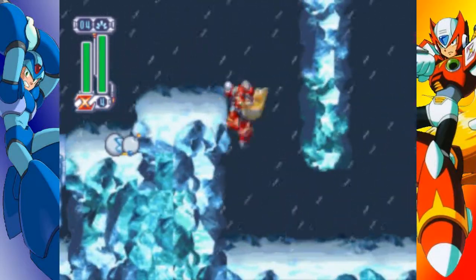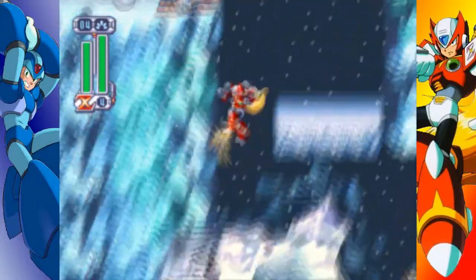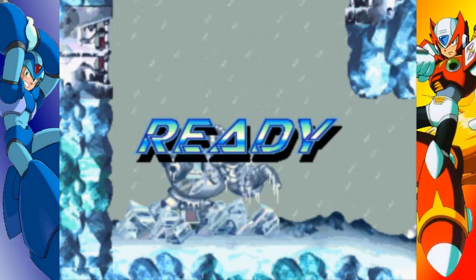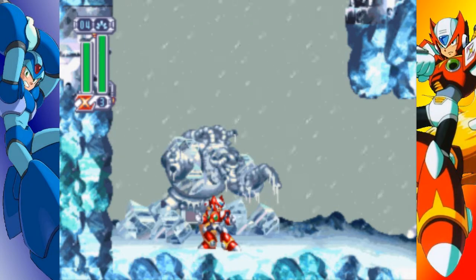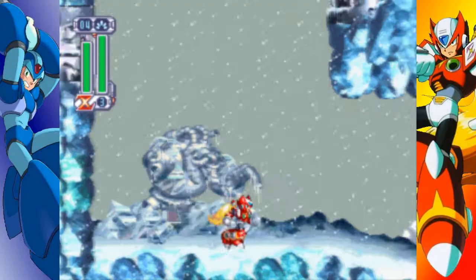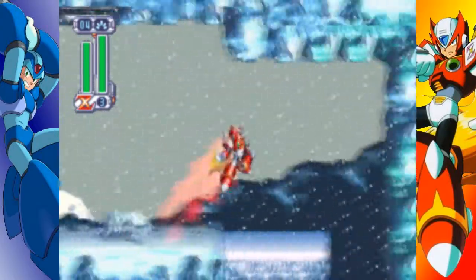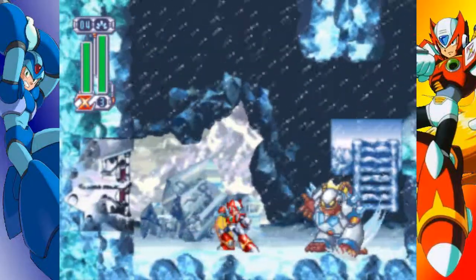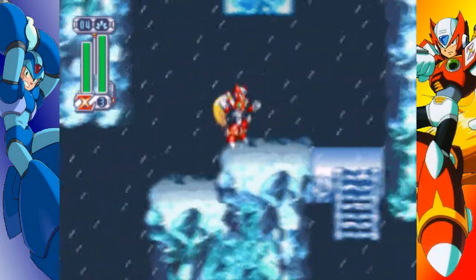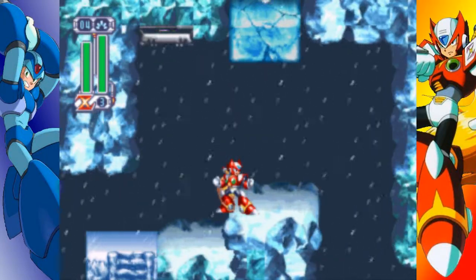Down here is the path you're most likely to take. Those platforms randomly kind of appear, and if one of them appears on top of you, you kind of die. Kill these things. The Raijin Geki is good to take the snow thingies — the big yetis — out from a distance.